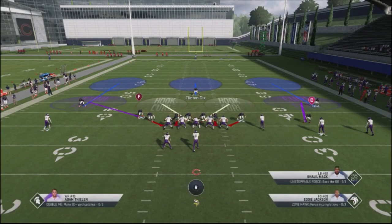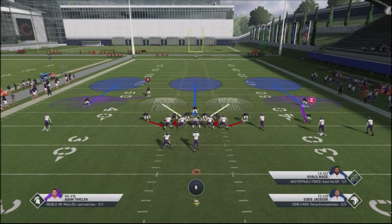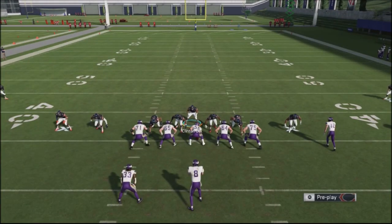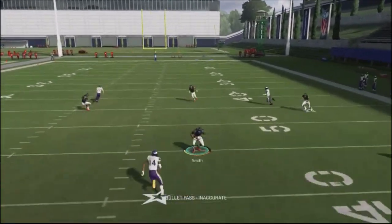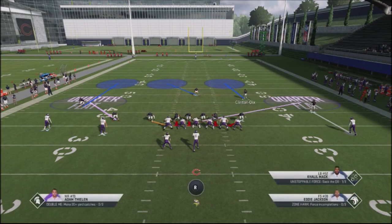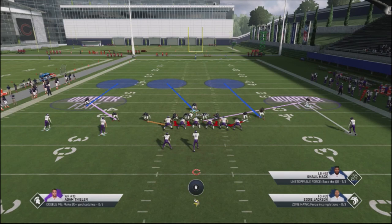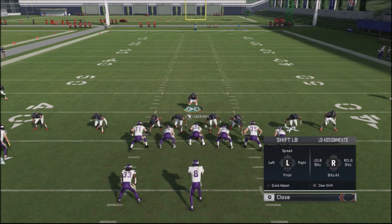I automatically have this cover three shell look. If I want to mess up my opponent's look, especially if he's trying to hit me underneath, this will mess up his reads. That's a perfect play showing where I can disrupt his reads. If I want more pressure, I can take that quarter flat and put that guy into a blitz — just hit the left pad to the right and blitz all. Now I've got some serious heat going off the edge.